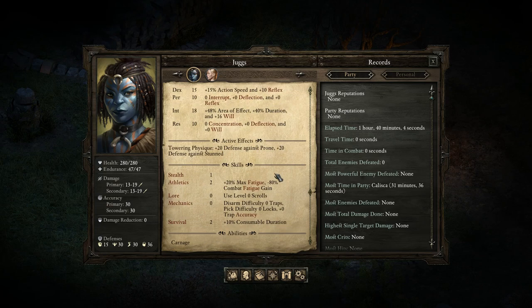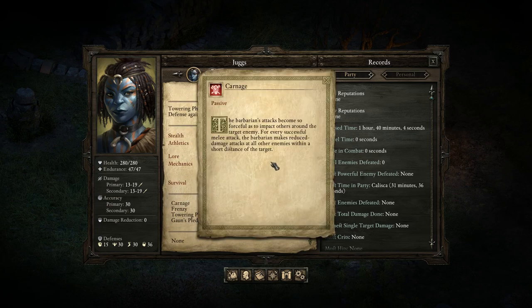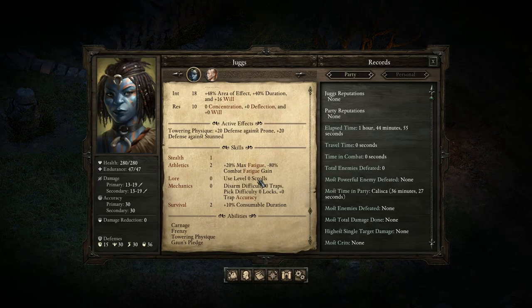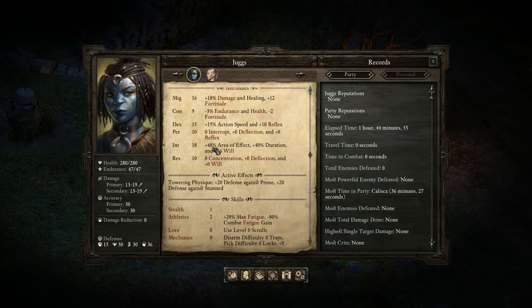The reason is, Barbarians have a passive ability called Carnage. What Carnage does is when you make a melee attack against an enemy, it makes a Carnage attack against all enemies within a small area of effect, so you do area of effect damage with your standard attacks. The reason I've put 18 into intellect is to increase the area of effect of that passive attack by close to 50%, which is really good.